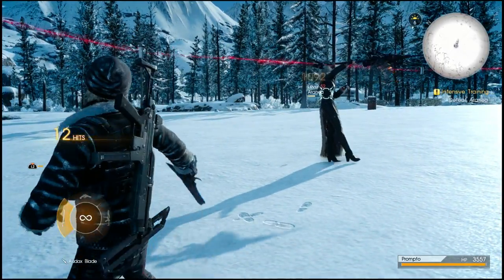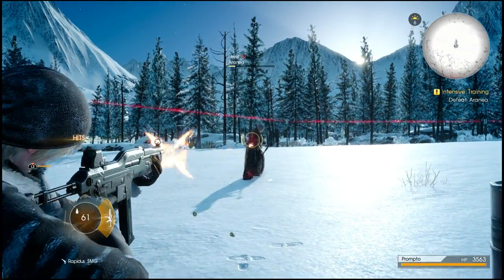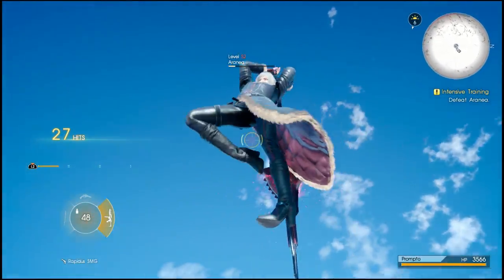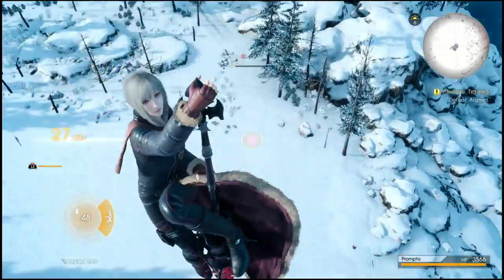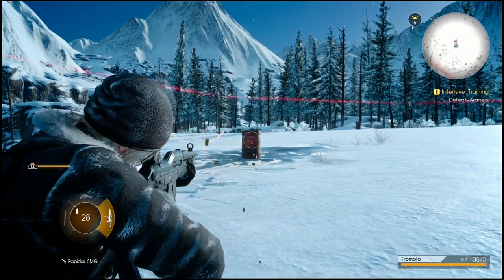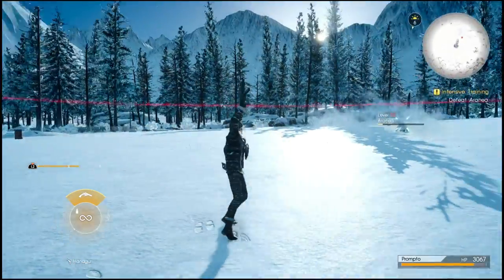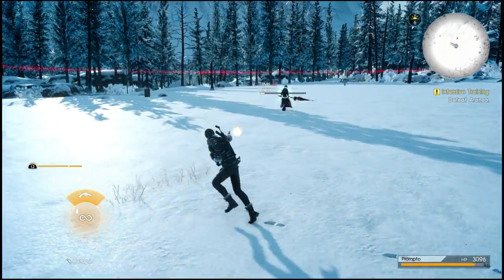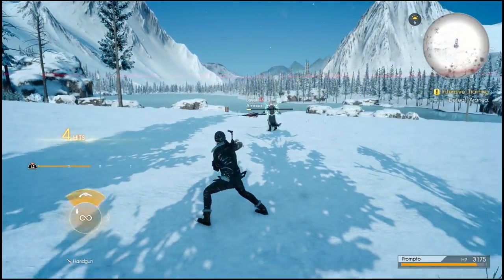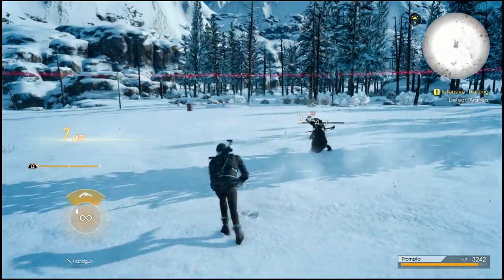At this point you can see Aranea is powering up — this is her enraged mode, and in this mode she's going to do a lot more damage. Her attacks are going to have some AoE effects and she is going to do this dragon dive limit break. Make sure that you roll just as it's going to land and you'll avoid the damage on that one. It's fairly easy to avoid — just roll as much as you can, but you'll notice now on the ground she's a lot more dangerous, so rolling and dodging is going to come into play a lot more.